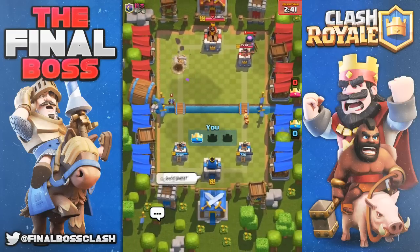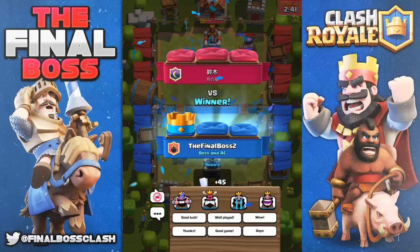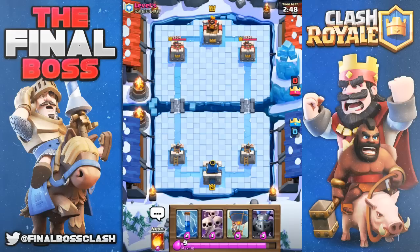Now we got our ice golem leading — the tower's going to lock onto the ice golem. Going ahead with the prediction fireball — it was money. Now whenever this bad boy explodes from the death damage, we're able to take down the win. He got a little aggressive and put his furnace in the back. You know what they say — you didn't lose the game, you didn't win it. Good game.